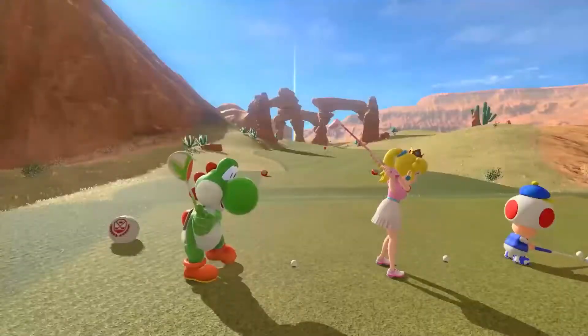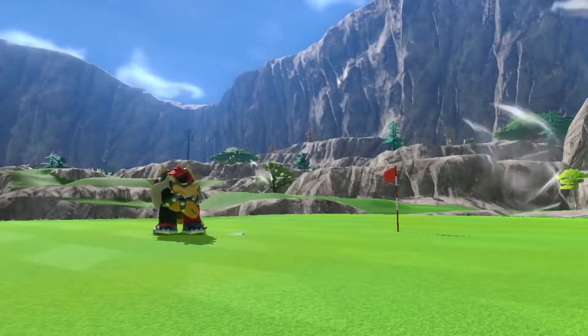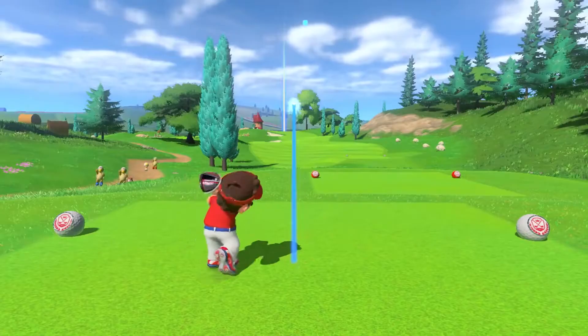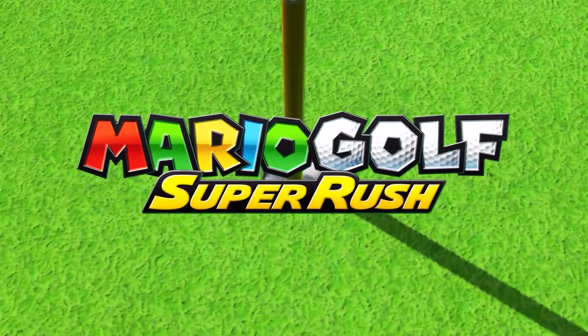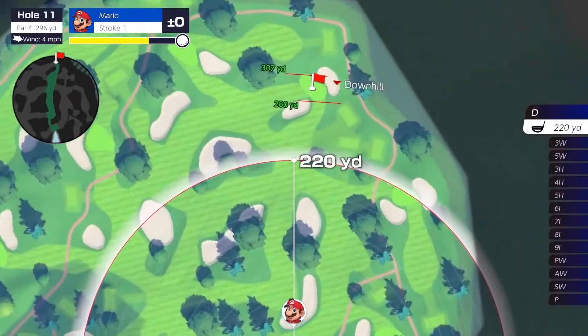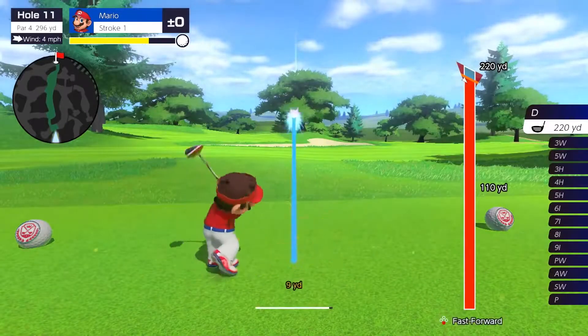Mario's friends and foes are going head-to-head in the great game of golf with easy to learn controls. Anyone can get a nice shot in Mario Golf: Super Rush. Study the wind and the terrain, think it through, and then swing.